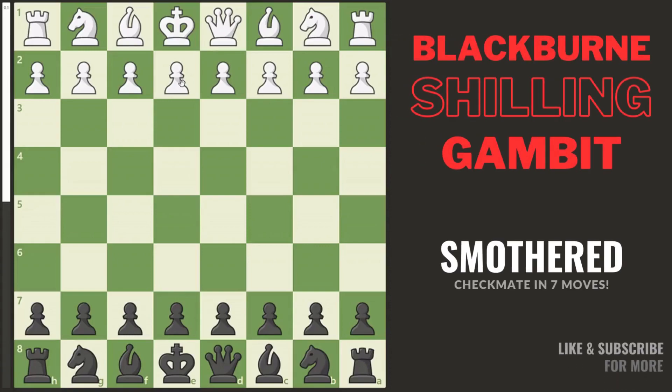Hello there! Today I'll show you how to win in 7 moves using the Blackburn Shilling Gambit in the Italian game. The gambit starts as follows.